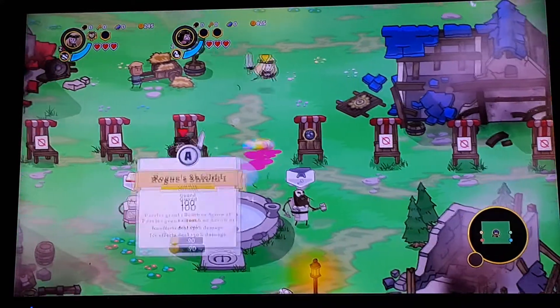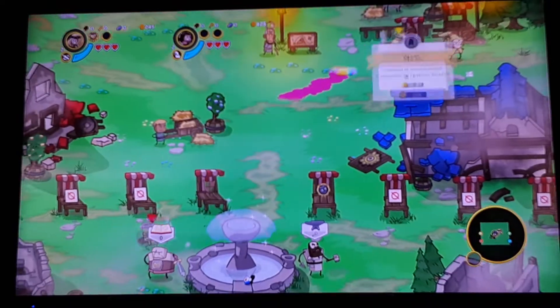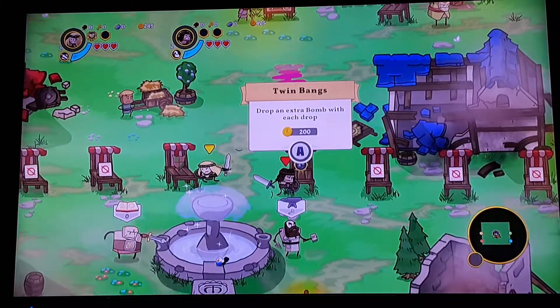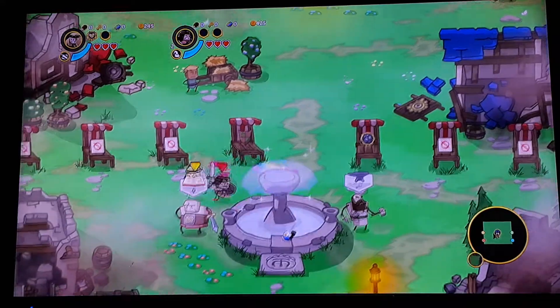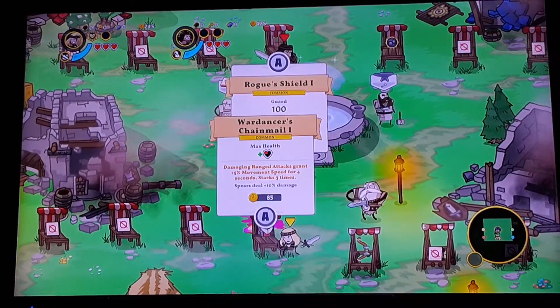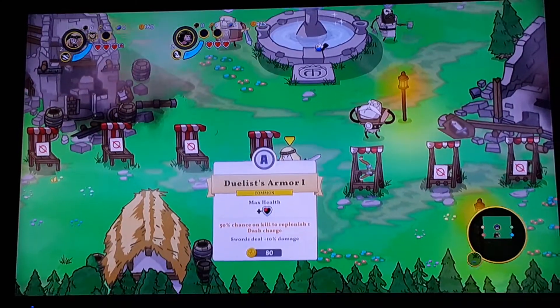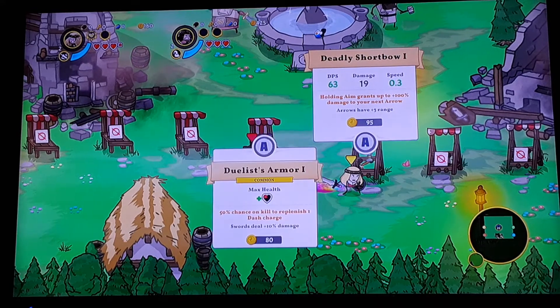I have the slime boy. Should I get the rogue shield? I'm not really rogue at all. I think the shield in general is good. Is there an ice effect anywhere? Can I get it? We should get the armor first — yeah, we need the armor first.